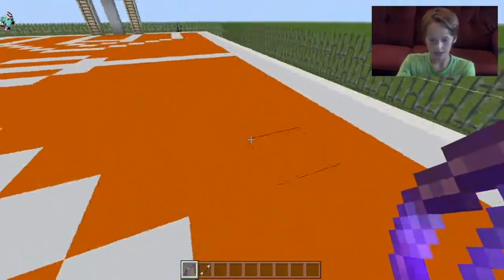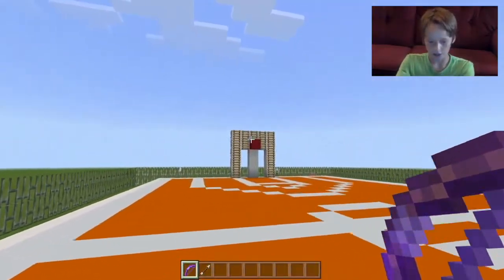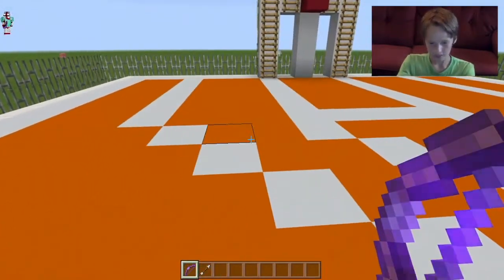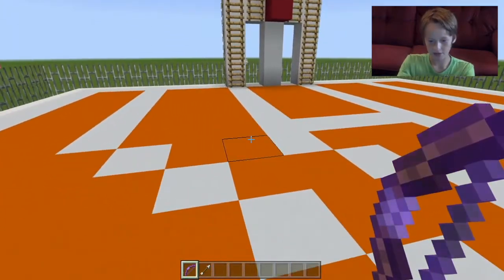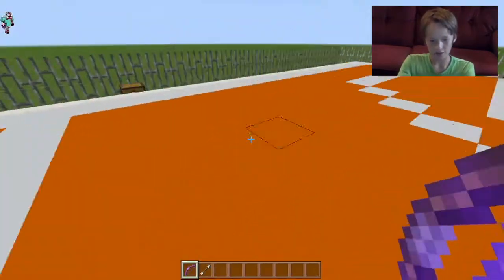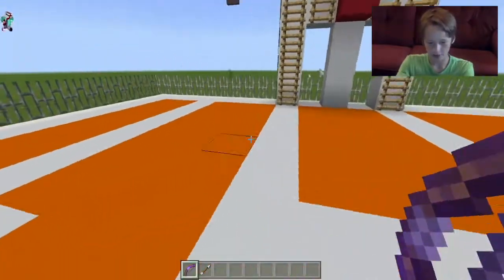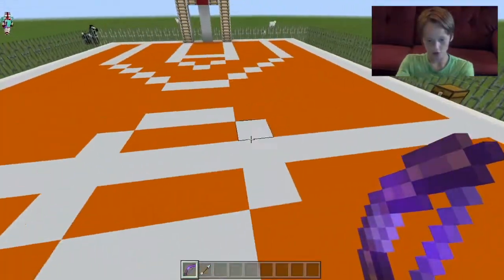Obviously you're going to need a court — a pretty good-sized court. On one-on-one, since there's no passing, normally you'd pass it in, but if not, you can just walk in from out of bounds or something. It doesn't really matter — you can make up your own rules there.